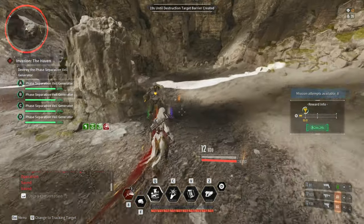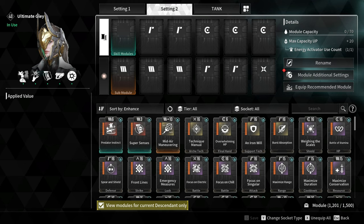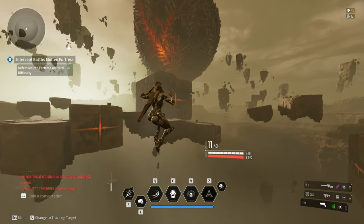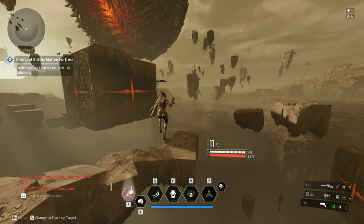For the modules, let's start with the sub module. Always go for mid-air maneuvering. This sub module is the best since you can grapple wherever you want and reposition quickly.